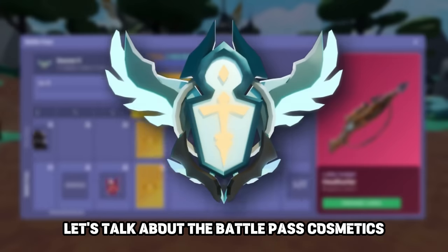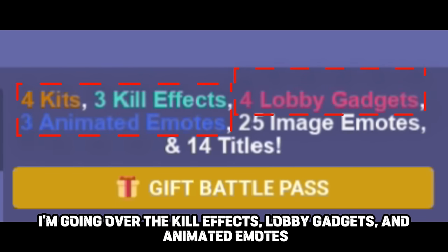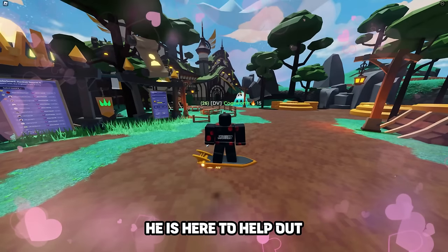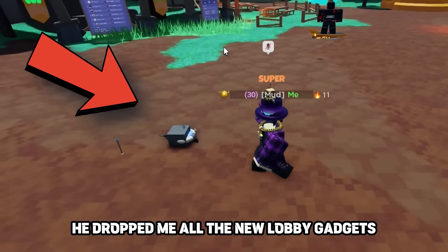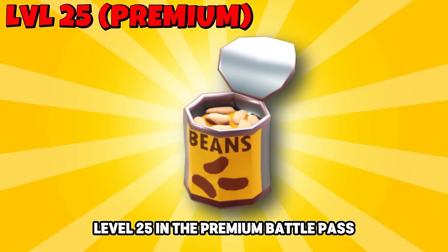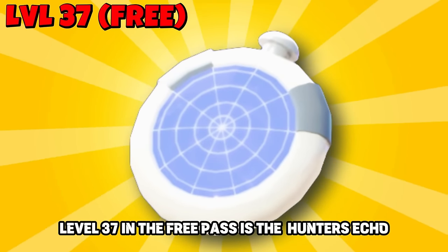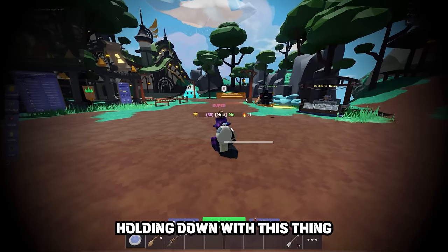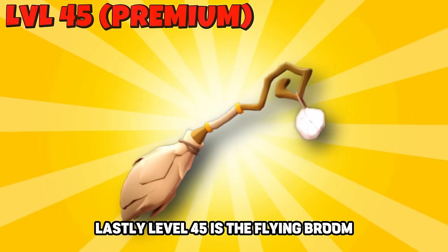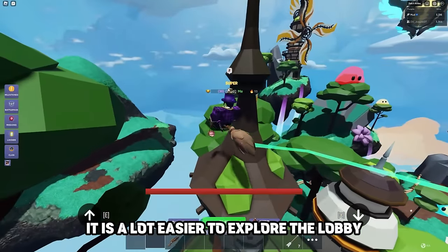Last up, let's talk about the battle pass cosmetics — covering kill effects, lobby gadgets, and animated emotes. Level 1 in the premium battle pass is the headhunter lobby gadget. Level 25 in the premium battle pass is the can of beans, which launches you forward. Level 37 in the free pass is the hunter's echo — holding it down makes a sound effect and shows you where every player in the lobby is; only you can hear the sounds. Level 45 is the flying broom — fly around anywhere in the lobby, making it a lot easier to explore.